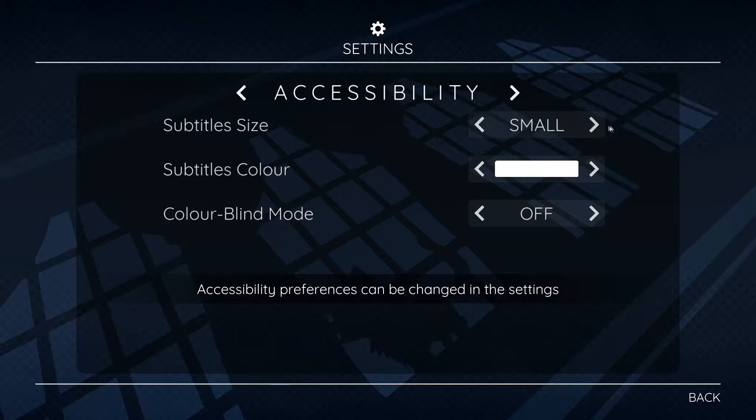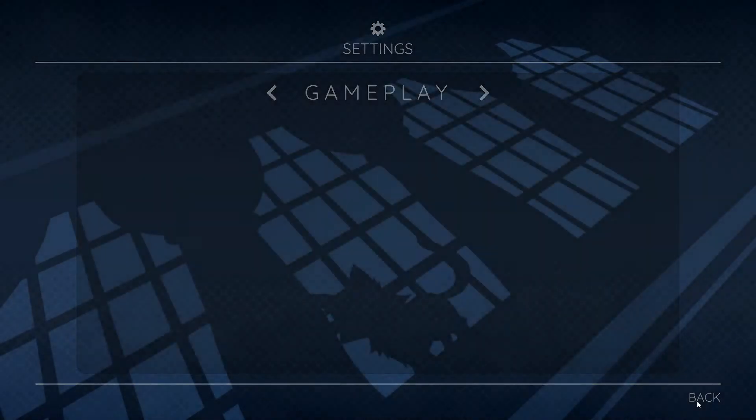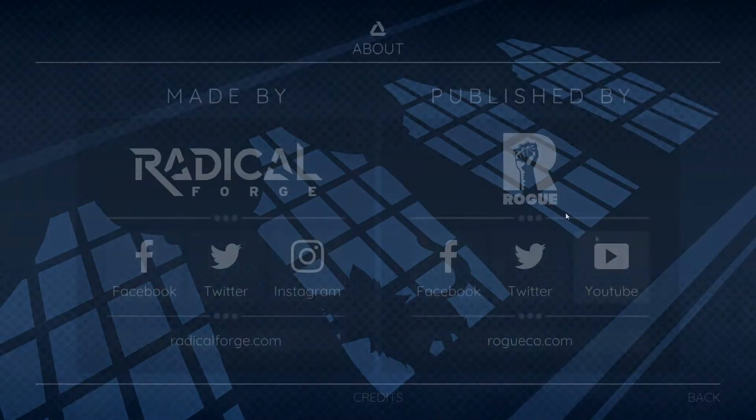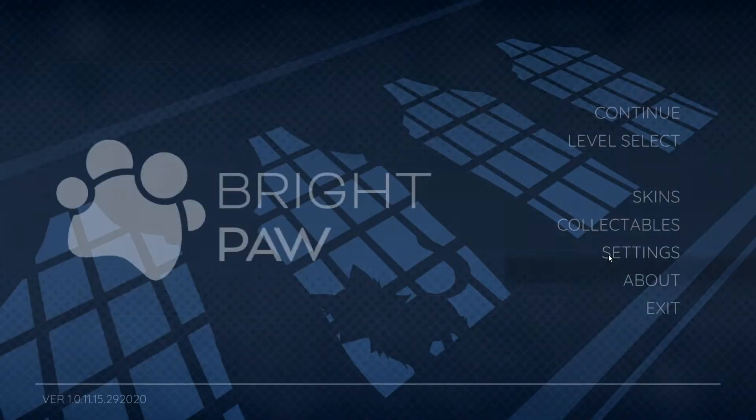So there's subtitles - you can change the size. It's actually medium by default so I'm going to leave it on medium. You can change the subtitle color. There's also a colorblind mode that you can turn on, which is really nice. And there's an about section as well where you can see some stuff about all the credits and some stuff about the developer and publisher. Anyway, let's just jump into this.